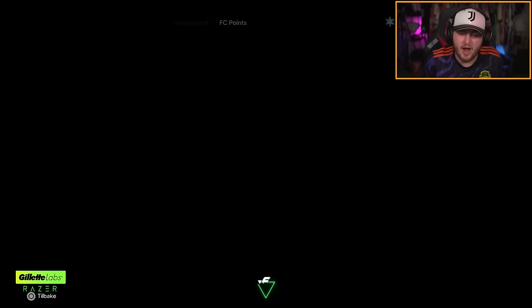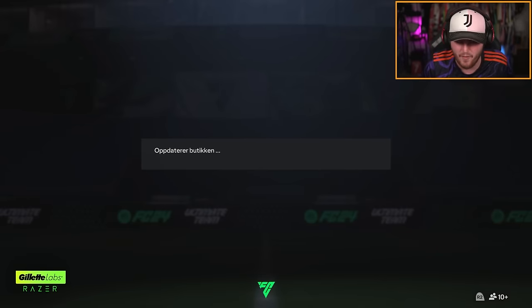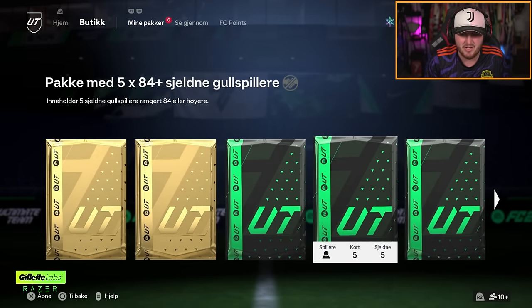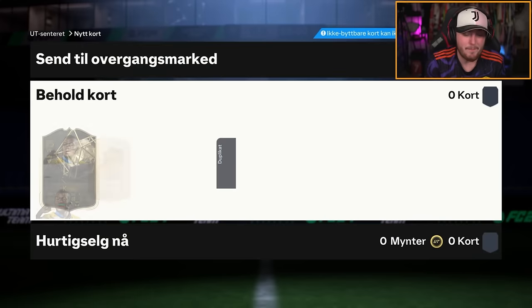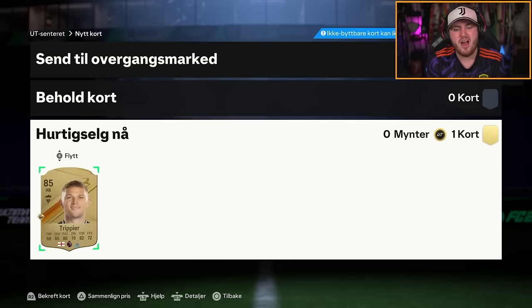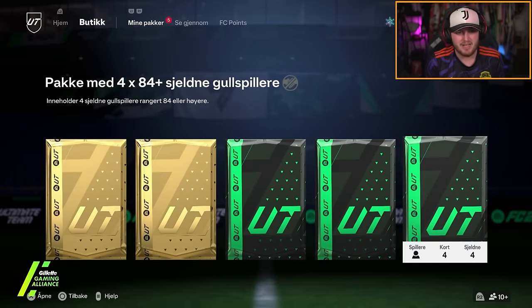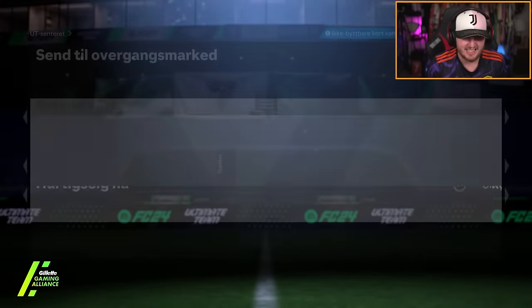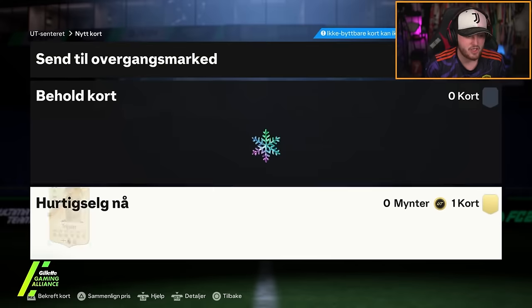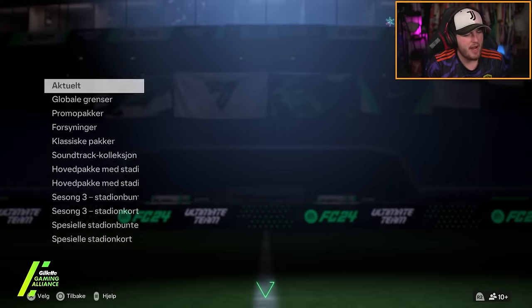We have three more 84 times fives to open. Let's see if we can get a Future Stars or icon. So far I've packed five icons — four have been Crespo, one was Petit. Not ideal. The three 84 times fives had no pink flares today. We got a McCabe 85 and another Kieran Trippier.